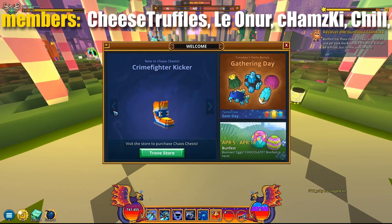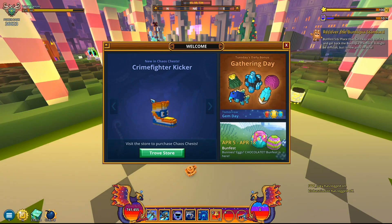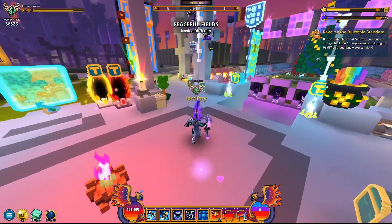There's something else interesting that's also here, and that is the brand new tablet of the week in the shape of this Crime Fighter Kicker. It appears to be a boot, and I'm pretty sure it's gonna be an ally, so expect 20 mastery points from this creature. It actually shares the same colorway as the Vanguardian, in a sense.